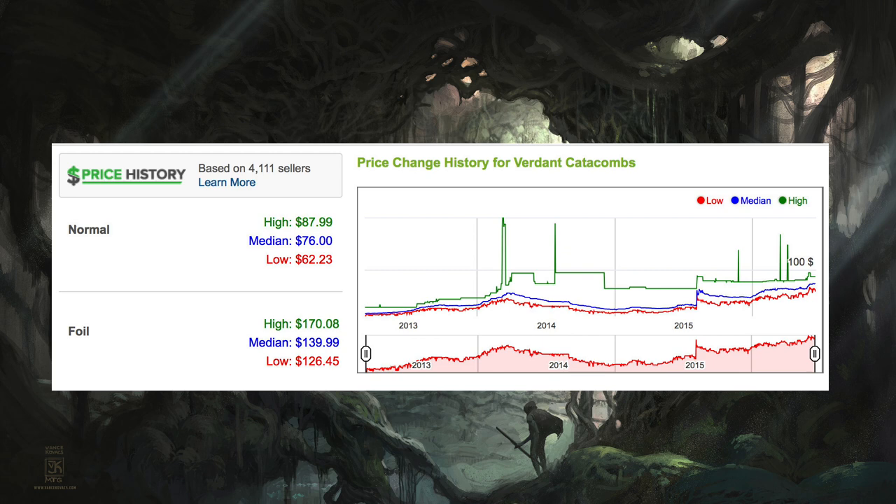Today we're going to look at a card called Verdant Catacombs. This card has steadily increased in price as the other Zendikar fetch lands have also gone up in price due to no reprints. This is what happens when it's not reprinted in something like Battle for Zendikar. These are called Zendikar fetch lands and people fully expected them to be in Zendikar — you can see the price spike after they were announced they were not in Zendikar.